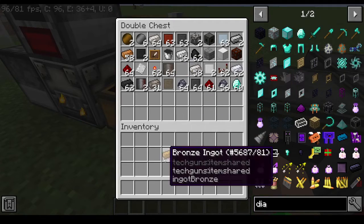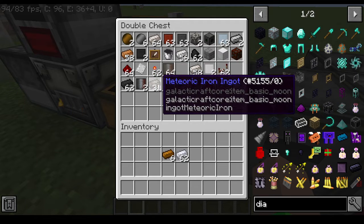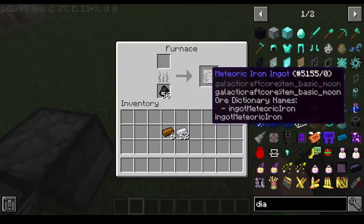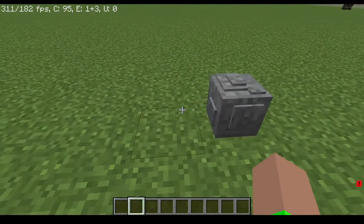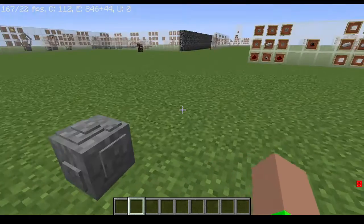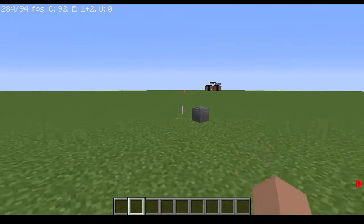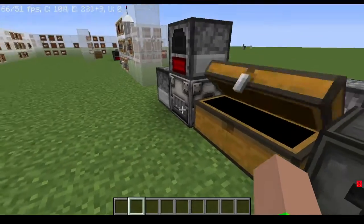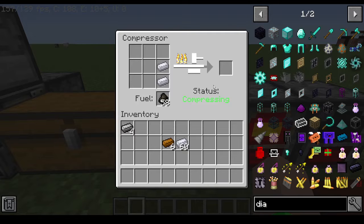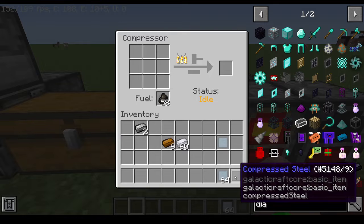The compressor — I will show you how to make some compressed bronze and some compressed aluminum. Meteoric iron just comes from meteors; they crash randomly in your world and also spawn on the moon and other planets. It's just a lot rarer to find them in the overworld. Now we're going to make some compressed aluminum. The next thing we're going to need to make is some compressed steel. Time for some compressed steel. Now we have some compressed steel, and now we need to make some compressed bronze.